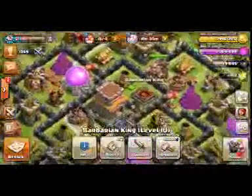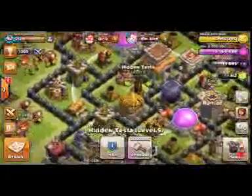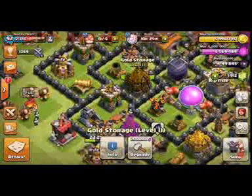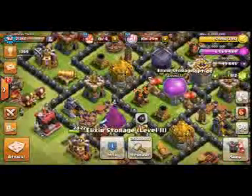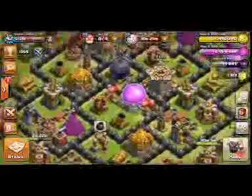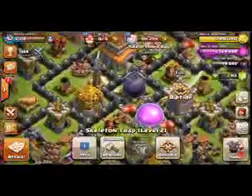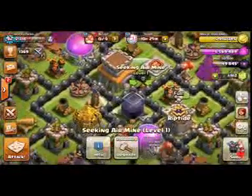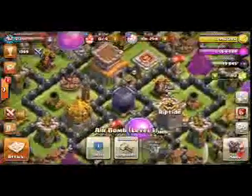The mortars are in very good position covering each other. The Barbarian King is in a very good position. There is a hidden Tesla just between the walls and the giant bomb, which is covering the hidden Tesla against small troops and the giant. The gold storage is here — one gold storage and one elixir storage. And see the skeleton traps — two skeleton traps are here.